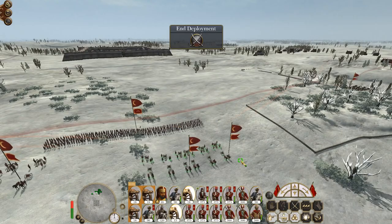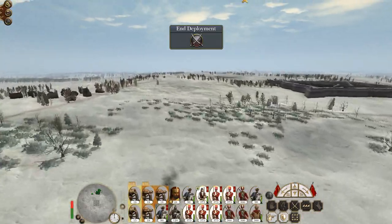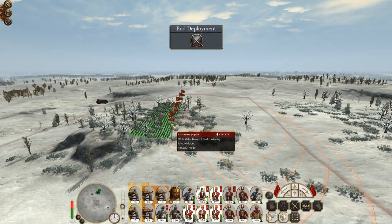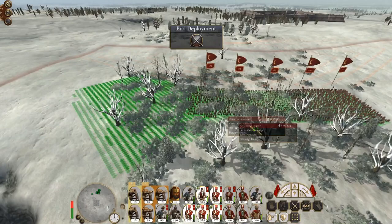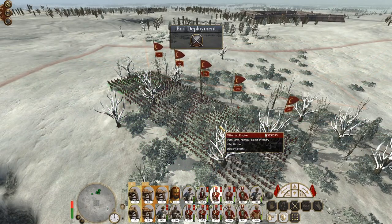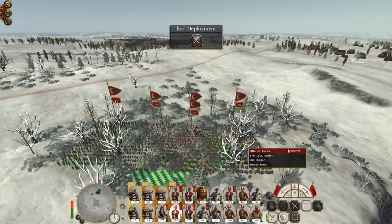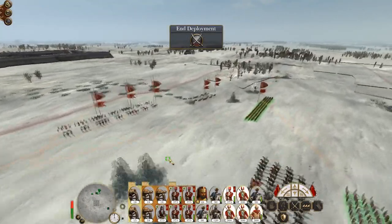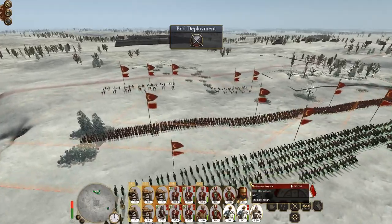Full artillery up front, same with the howitzers. Let's put a bunch of Nizam around the flank. You're all nicely hidden, except for you. And through the front door — mostly cavalry, melee infantry. All looks good to me.